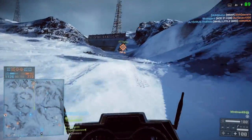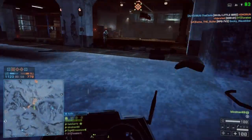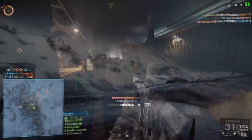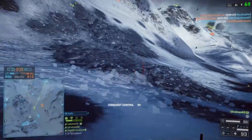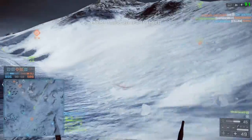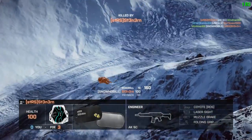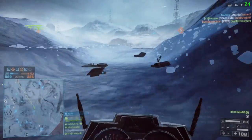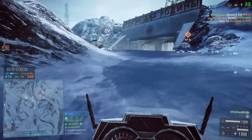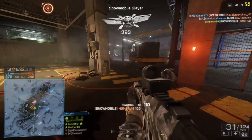You only need to get 10. I found this assignment pretty tedious because while I'm driving around trying to hit people I'm not really doing much in game. I would steer clear of Hangar 21 when trying to do this assignment — stick to Operation Whiteout and Hammerhead. They're by far the best maps for using the snowmobile, with lots of open places where you can find infantry and run them over. Eventually you will get your 10 snowmobile road kills and that will unlock the Snowmobile Slayer assignment.